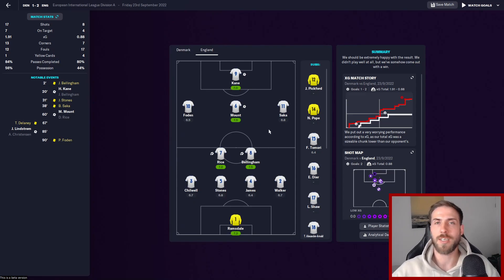Mount was feeding balls to Kane, who was on a 7. One concern is Reece James at centre-back - last time he was on a 6.4 and didn't have the best game. We'll try him again today. If he can't work it at centre-back, we'll move him to the right and probably bring on Dier or Tomori. Walker had a 6.7 and both full-backs Chilwell and Walker had a great game. Saka played really well on the right wing too.